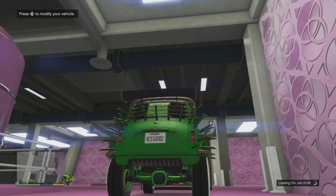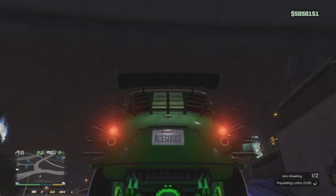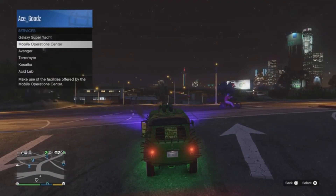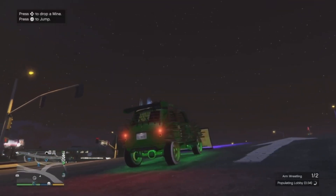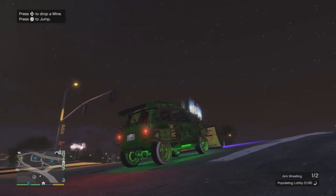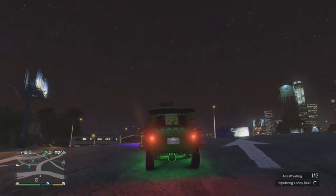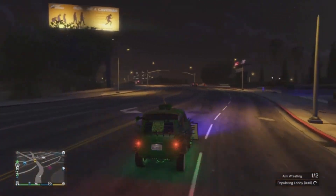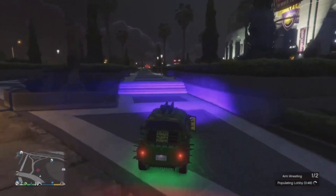Get in the vehicle you want to duplicate and exit the workshop. Once you're out of the workshop, request your MOC — it needs to have personal bay storage. Once it arrives, drive up to the back of the MOC and click the blue circle at the back to enter it. You have now duplicated the SE and can sell it for 1.7 million or whatever yours is worth.